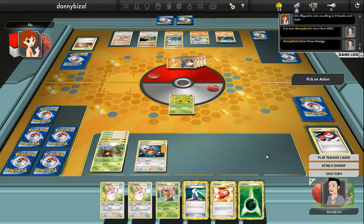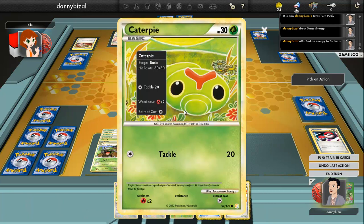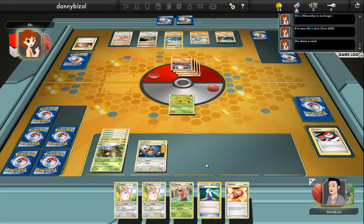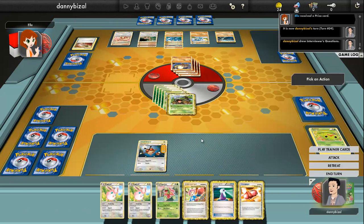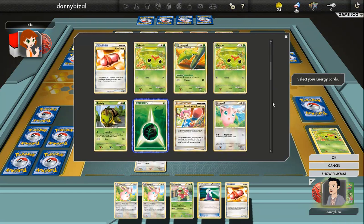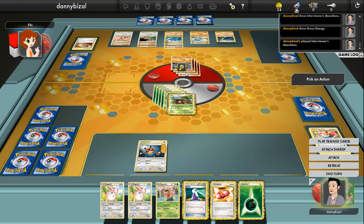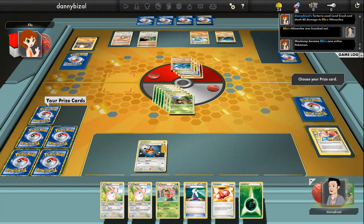So it wakes up, he takes the last prize, and really I'm on my own now. I've thinned my deck out a bit. Drawing to one last energy, which is just ridiculous. We'll do Landcrush for 80 and take another prize. He hits me for 40. So I can actually do Giga Drain.